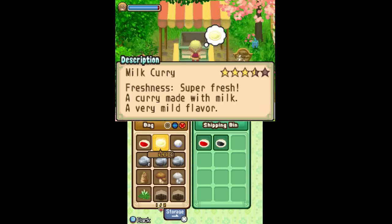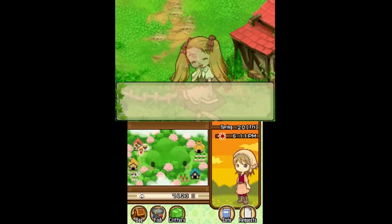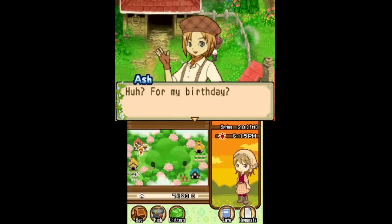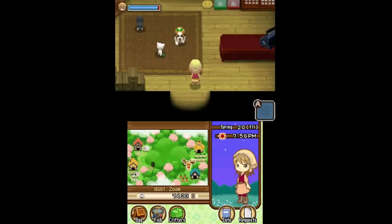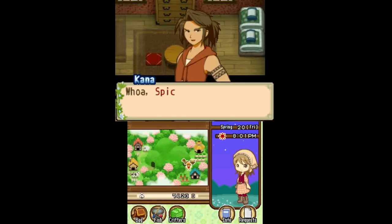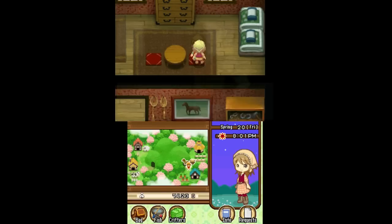I've given the other spicy curry because Kana likes those and I want to give him at least one. Spicy curry is Ash's number one favorite gift — every character has one of those. It's always a cooked dish and they have unique dialogue for it when you give it to them.